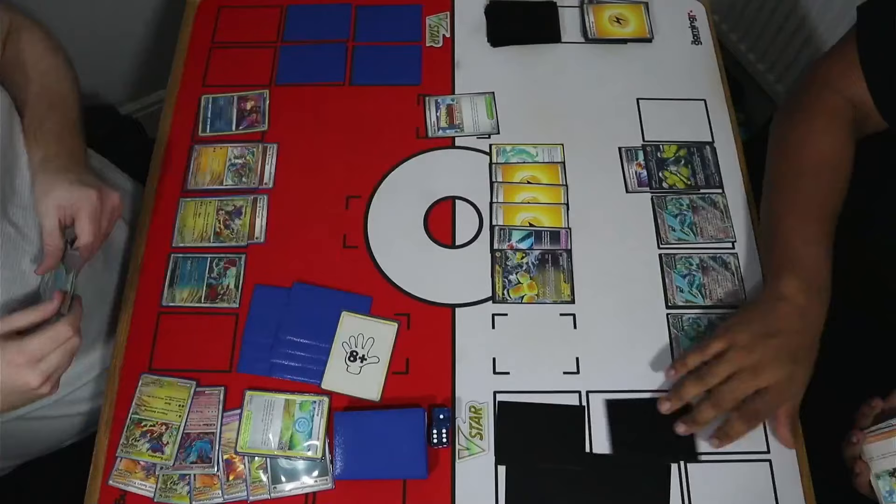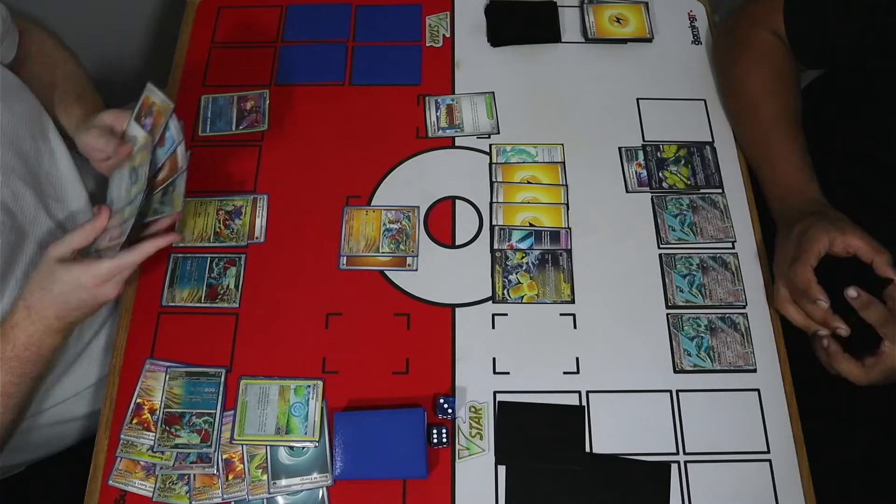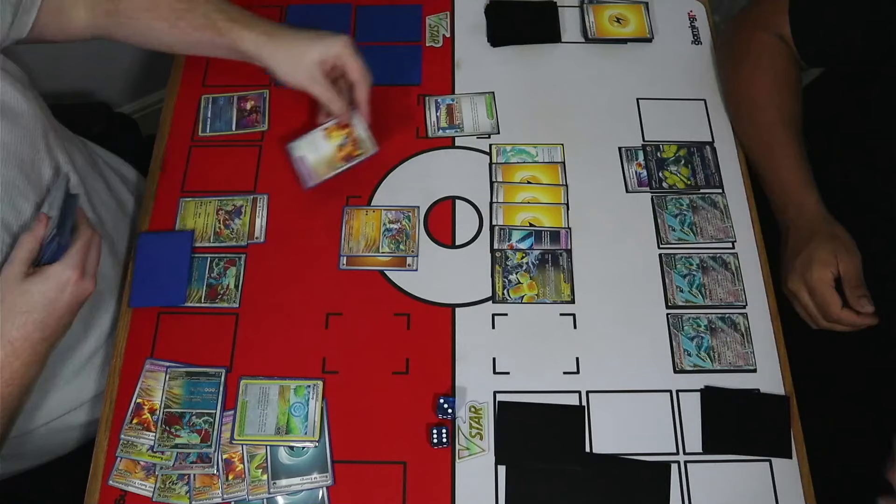Shay goes for the big Amp-U Very Much, going down to three prize cards remaining. With Slitherwing lined up, I have a pretty obvious KO here. I get to take all the energy off the board and go down to two prize cards — looking like a pretty decent opportunity to capitalize.